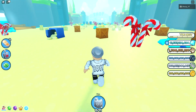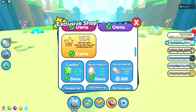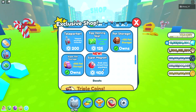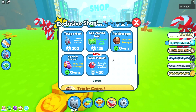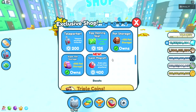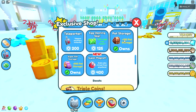The next feature they added was a new game pass. To access it, just go to the bottom, click the big pets icon, then go to the exclusive shop and scroll down till you find it. It's called the super magnet — you can grab coins and loot from anywhere and it costs 400 Robux, so pretty expensive. I actually made a whole other video covering every single game pass and whether you should buy them or not, so check that out first so you don't waste your Robux.